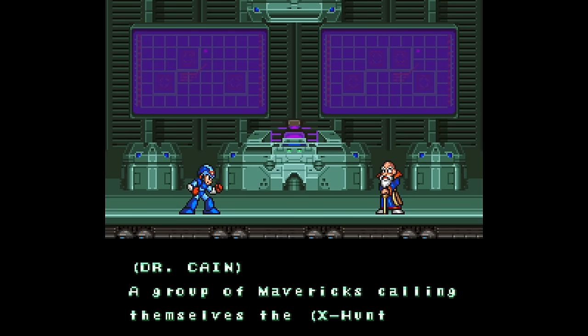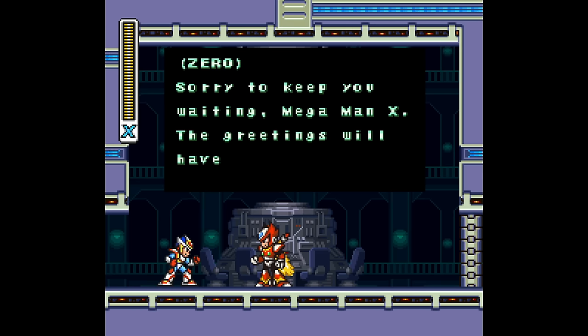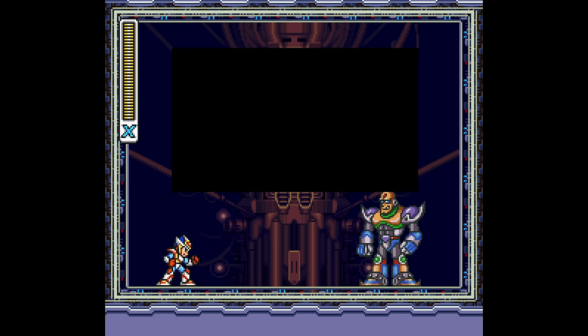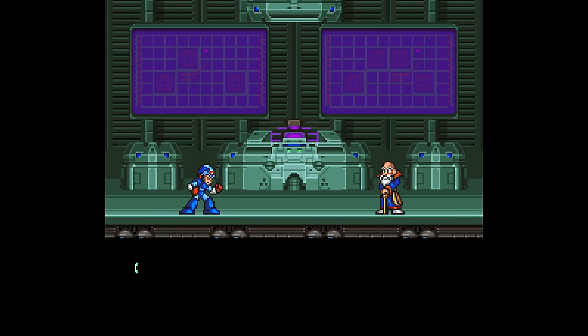One big annoyance of mine: in the localization they have every character call X 'Mega Man X,' and then X3 just has 'Mega Man' in the text box whenever X is speaking. As far as the other characters are concerned, X is just X — no 'Mega Man' about it. If the intention was to make kids not confused by these two being separate characters, conflating them more is a really ineffective solution.